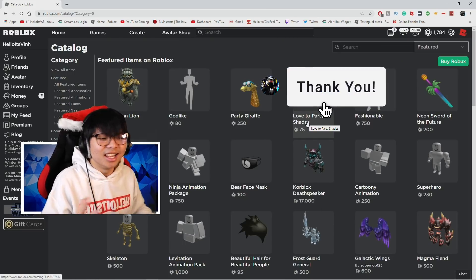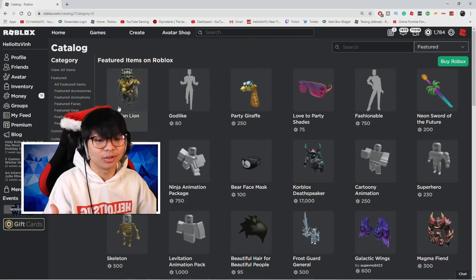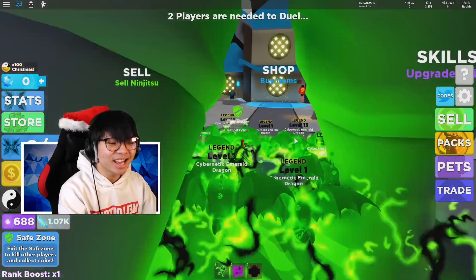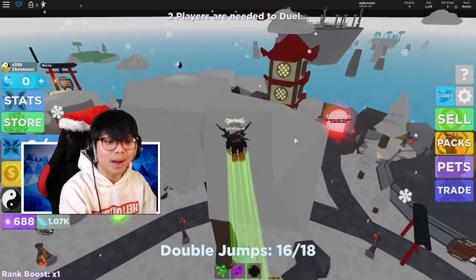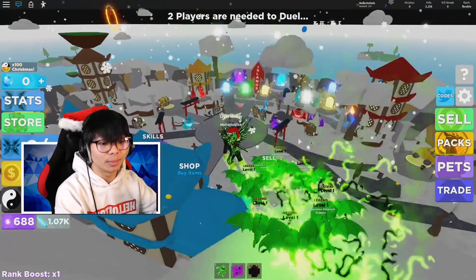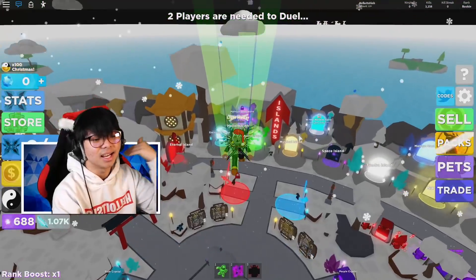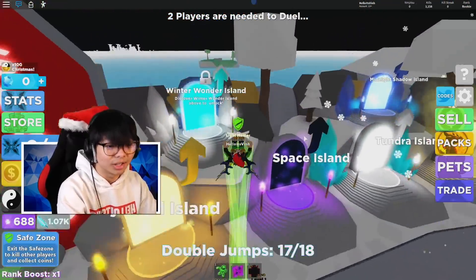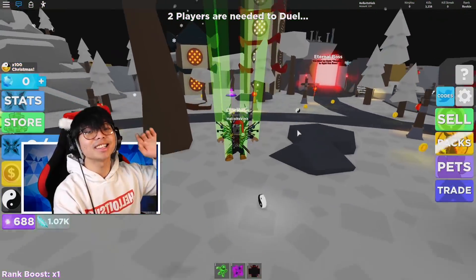You guys already know Roblox is like a hard platform to hack, and it's really, really crazy hard to actually get stuff for free. So what I'm going to do today is show you guys how to buy a hat and then duplicate it — you should be able to get two, three, or even five hats. If you guys are interested and really want to duplicate your hat, let's go.